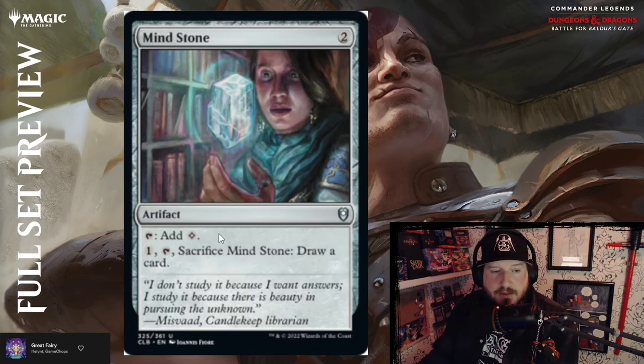Mind Stone — two mana, tap to add colorless; pay one and tap to sacrifice Mind Stone and draw a card. A nice old reprint with some cool-looking new art.